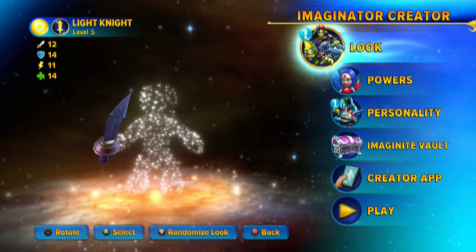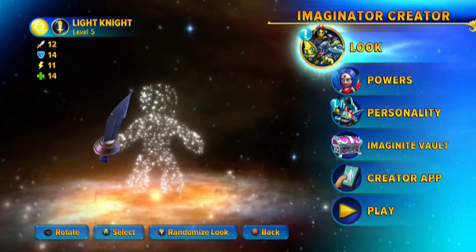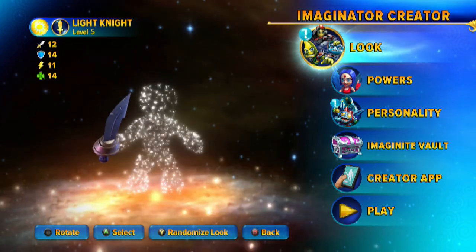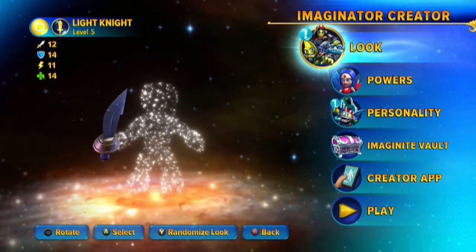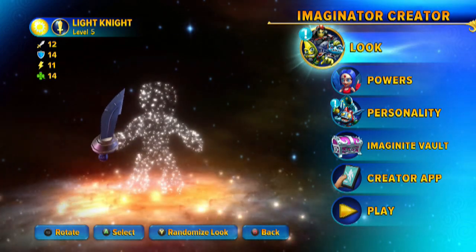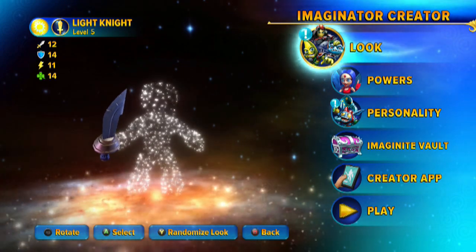Hey everybody, Wanna Weezem here at 10:49 PM. We just checked out the Light Elemental Powers, and now we're going to move on to the Knight Weapon Power and Secret Technique Showcase. We've got our Light Knight here at level 5. The health is 420 — you won't see that on screen, I've been having to test the Soul Gym, more on that later. Attack 12, Armor 14, Speed 11, and Luck 14.